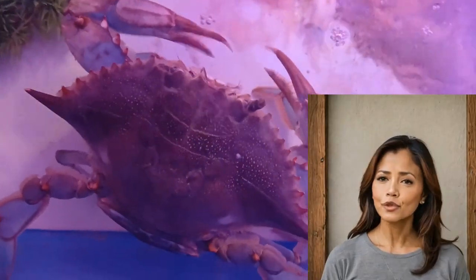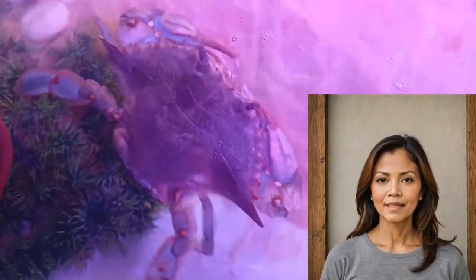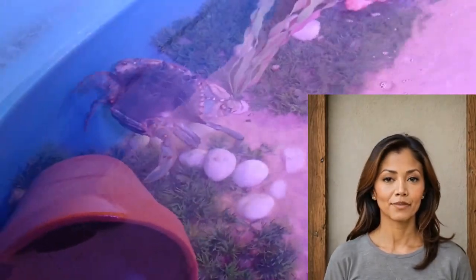The male crab continues to molt multiple times. During the adult stage, males and females reach sexual maturity. Males, which are also called jimmies, have a T-shaped apron and continue molting throughout life, and they continue to mate.